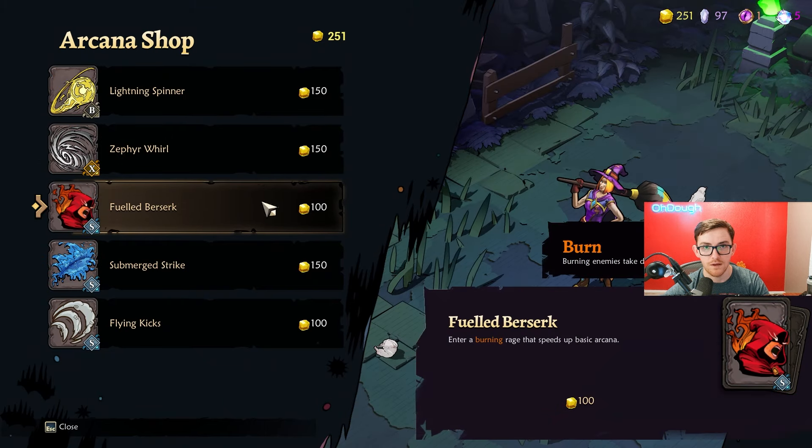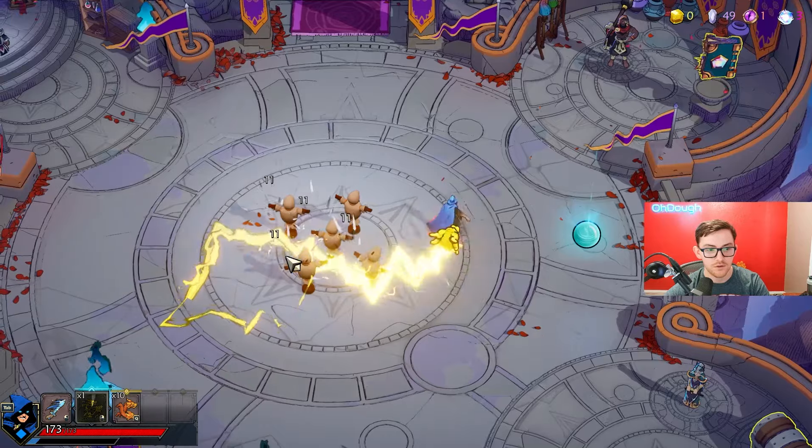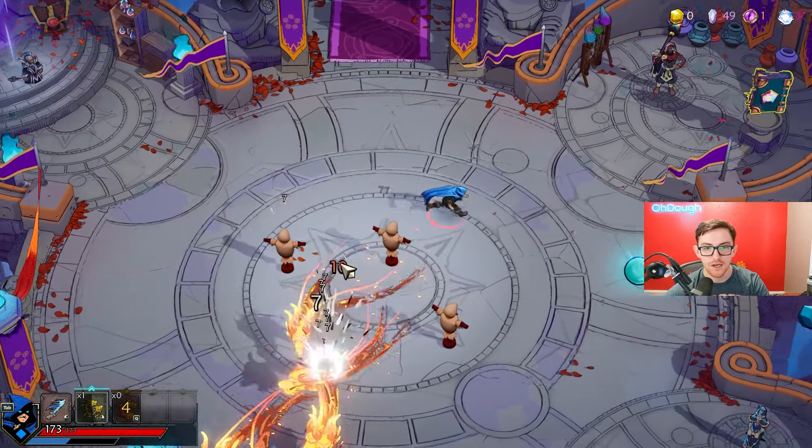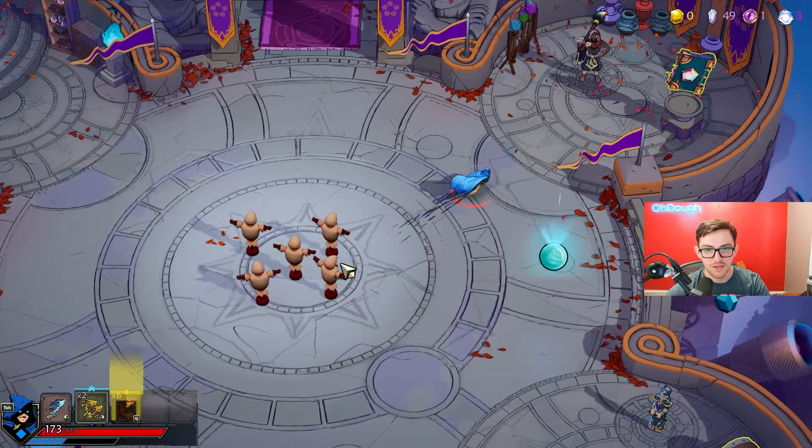And then you can have five total spells, technically six if you count your ultimate separately. That's just what you can be pressing when you're playing, and their cooldowns are not ridiculously long either, so you are having pretty high APM. Not to mention, your dashing doesn't really have a strict cooldown.